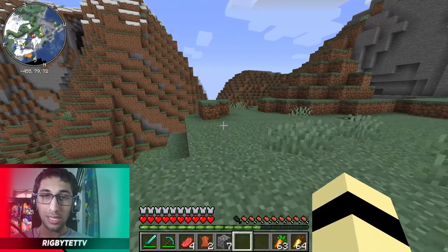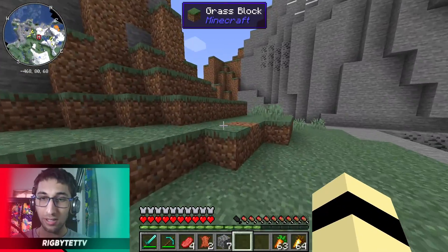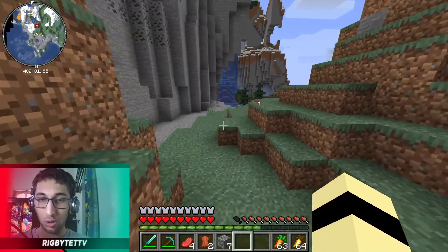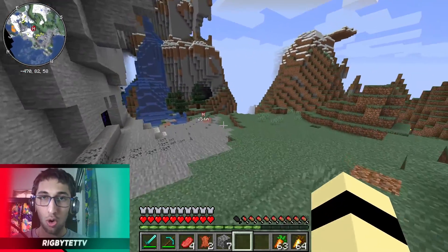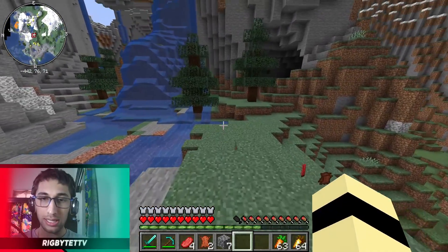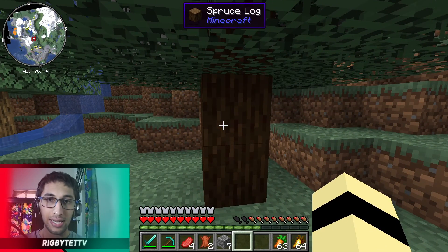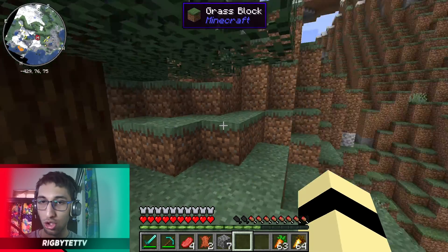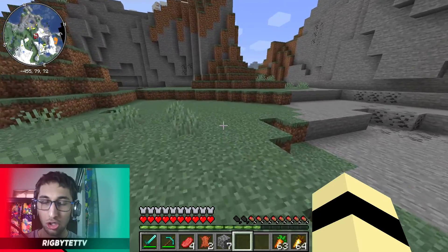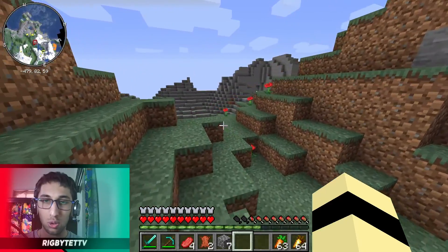The next mod is actually going to be more useful for newer players just getting into Minecraft. This mod is called Waila — if I'm not mistaken — and basically what it does is tell you what you are looking at. Right now if I look at this spruce log, it clearly tells me at the top that it's a spruce log. It's a really good mod if you are playing with other mods that add custom blocks and custom ores.